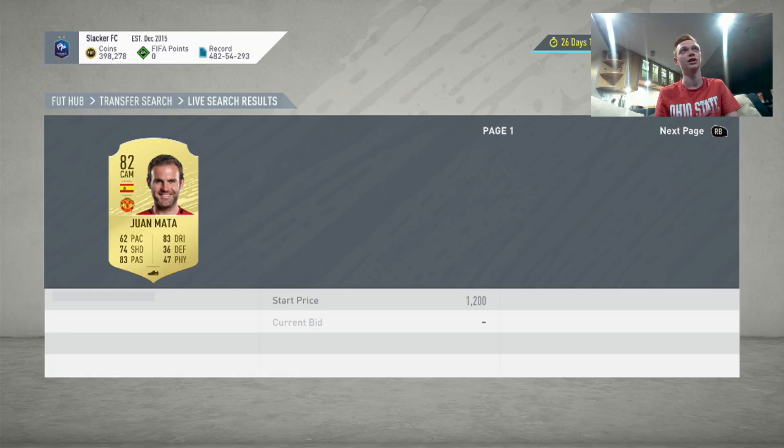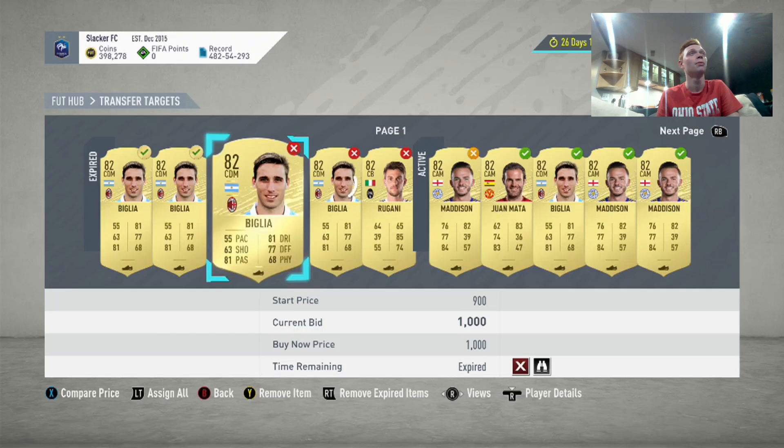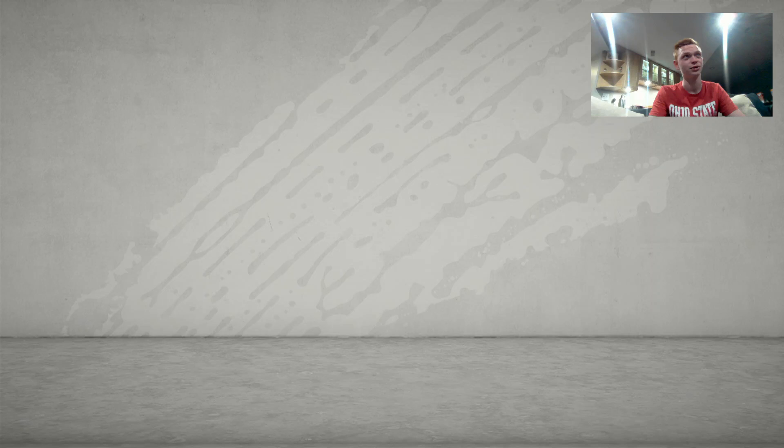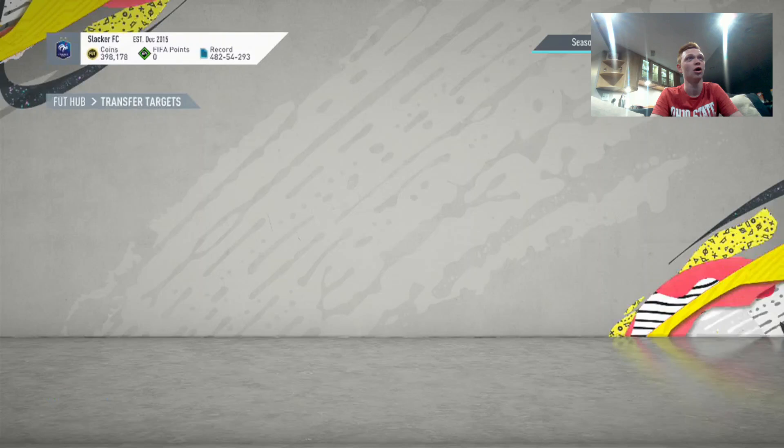Let's go check our bids — I could tell we were getting outbid on some stuff because our coins were going up. Still, we are winning some of these. A couple of Biglias were getting bought out, and Rugani got purchased, but we're still getting a good amount of these cards. Two Biglias there for 800, and we already know he sells for 1,000. We could sell him for small profit right now, but right now we're not worried about that — we're saving these guys for when they're more expensive, looking to make bigger amounts of coins over the long term.